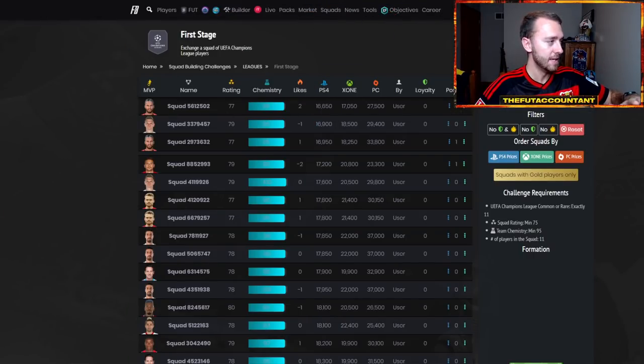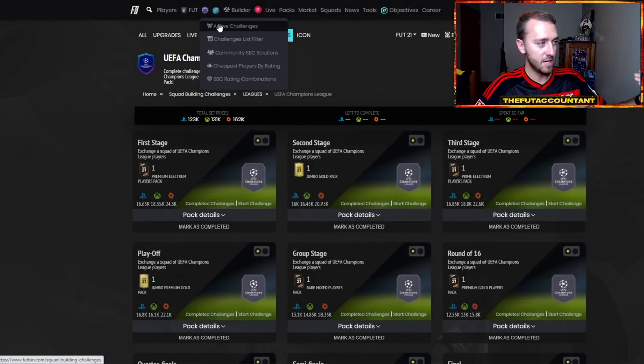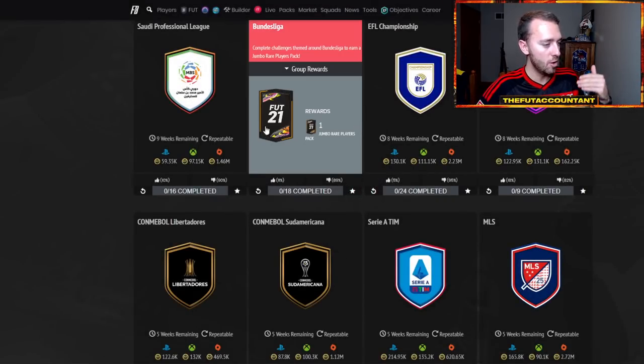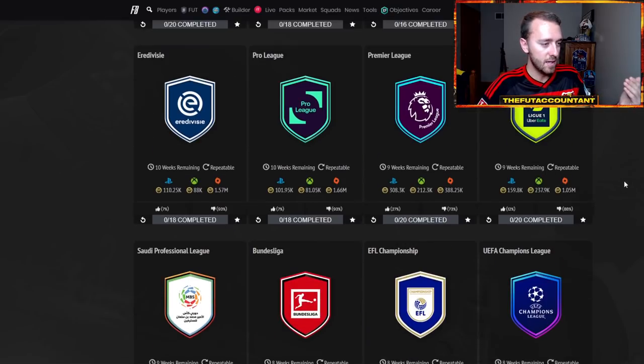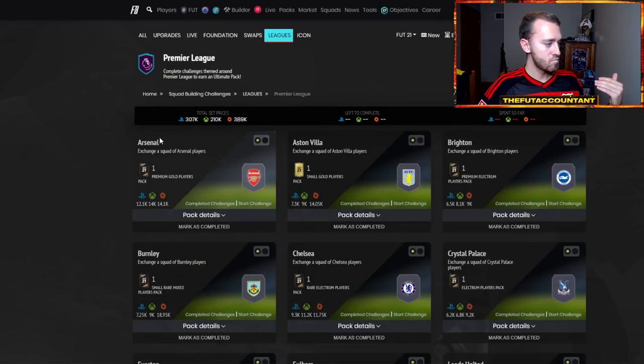You can do this with many other SBCs, not just the Champions League. I'm on Footbin. You go to the SBC dropdown, click active challenges, click on leagues, and I'm inside the Champions League one right now. But you can do this with other leagues as well. Let's click on the Premier League League SBC.